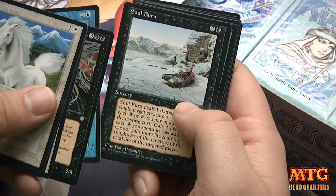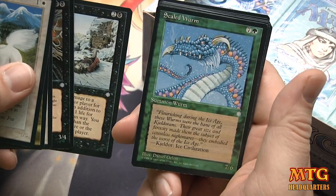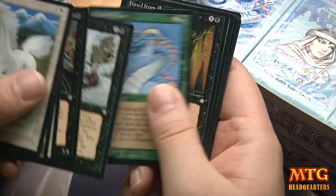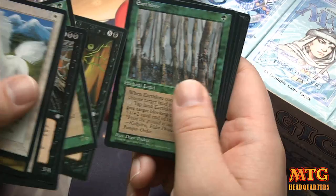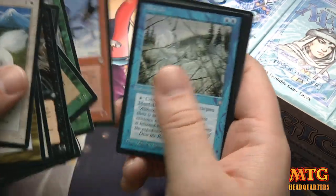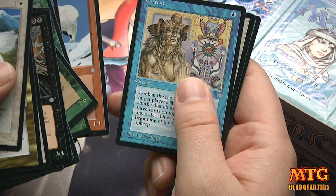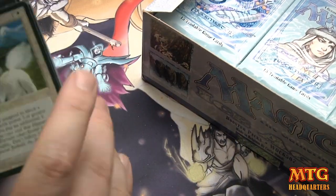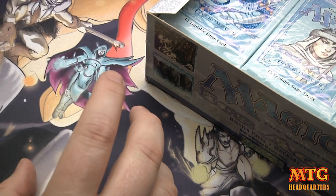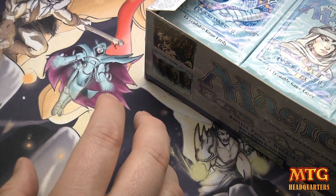Scaled Worm — this guy's on the pack art. You can make fun, but a 7/6 worm for 8 mana back then was legit. Howl from Beyond — I played that card. Goblin Ski Patrol — I played a goblin deck. Actually, Portent, Circle of Protection White, Juniper Order Druid. When I won, I was like 15-16; I did really well in some local tournaments.